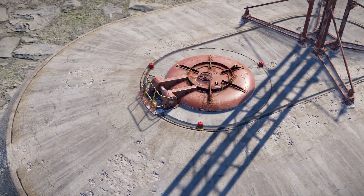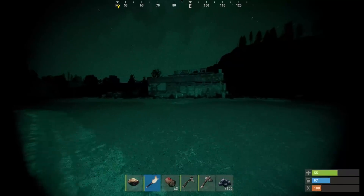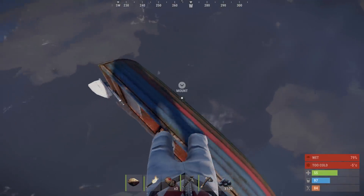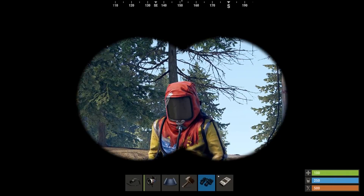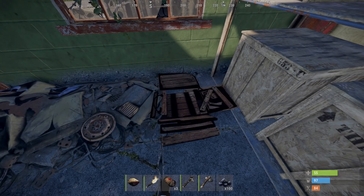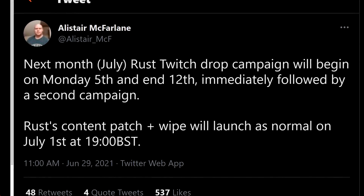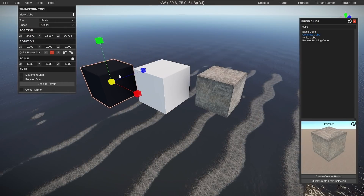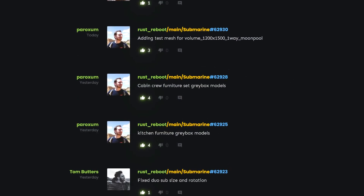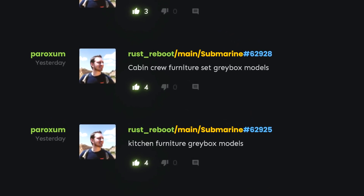In other changes: the blur on NVGs was reduced. Birds will now randomly fly out of trees when you hit them. Rowboats should now be easier to flip. There were some tweaks and fixes to player nametags. There's a new primitive loot box sound. The next round of Twitch drops kicks off on Monday the 5th of July, followed immediately by another round the very next week. Some new cubes were added for map makers such as black, white and concrete. There are no visuals on underwater labs yet, but recent commits mention kitchen and cabin crew furniture — so it's guaranteed to be exciting when it finally arrives.